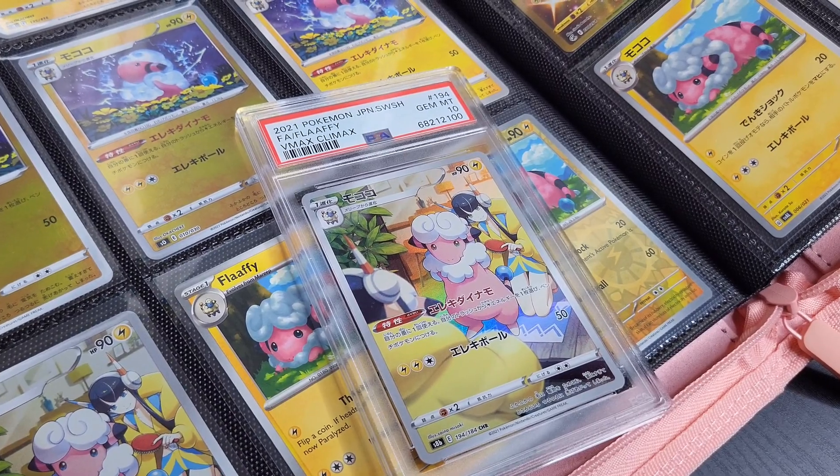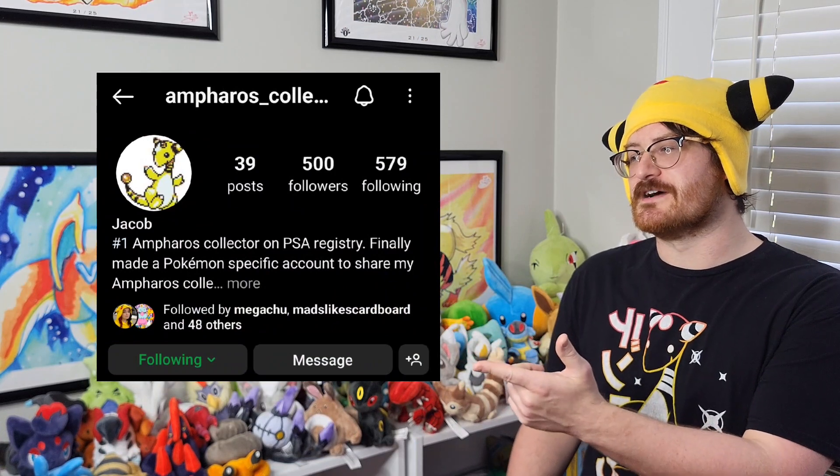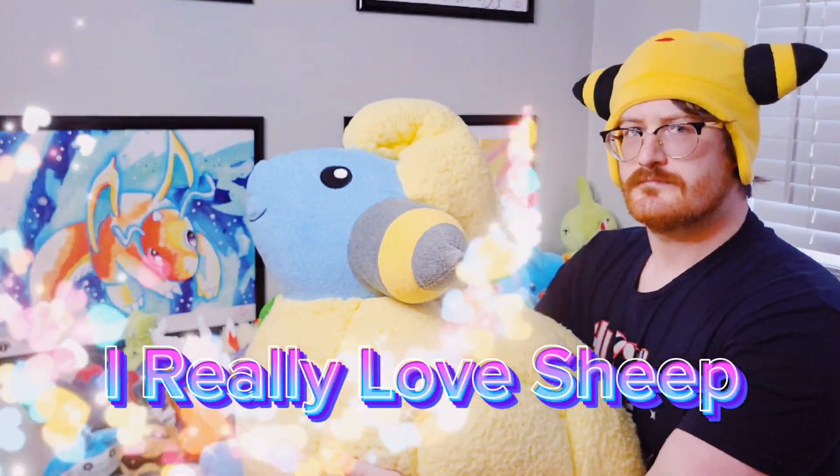At the beginning of the year, I was gifted a PSA 10 Flaffy Character Rare from VMAX Climax, from fellow Sheep Enthusiasts and FirstCollector31. Those who follow me on Instagram know that Flaffy is a fave — I really love Sheep.